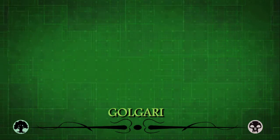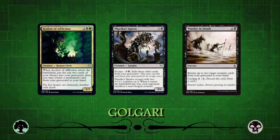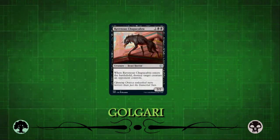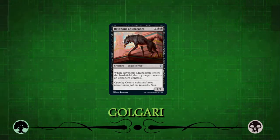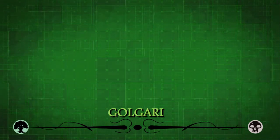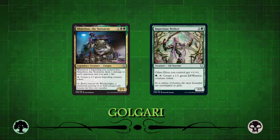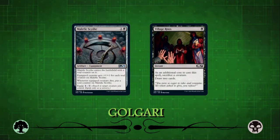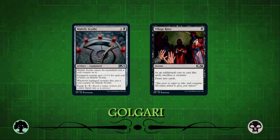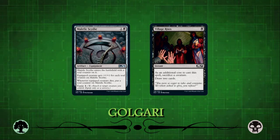You'll see tons of value options floating around the black-green section, whether it's an Acolyte of Affliction, an escape creature, or just a raise-dead effect like Wander in Death to recur smaller creatures. Ravenous Chupacabra is the best card you have access to, and being able to play the same Chupacabra multiple times can be devastating. If you find yourself going down the token route, try to grab creatures like Imperious Perfect and Slimefoot, which function as repeatable token generators, and use cards like Malefic Scythe and Village Rites to profit off of those tokens — you're less focused on pumping your tokens for a big attack like in Selesnya or Boros, and more focused on turning them into extra cards and life.